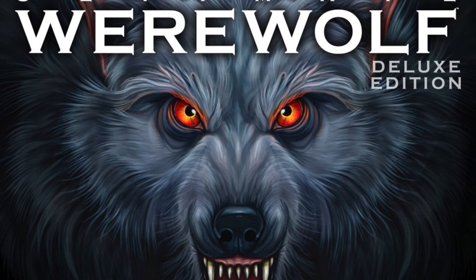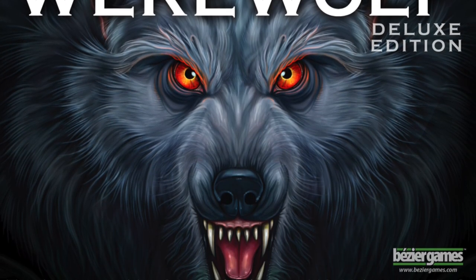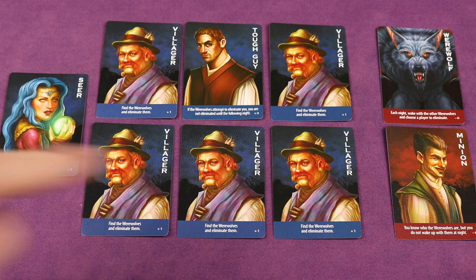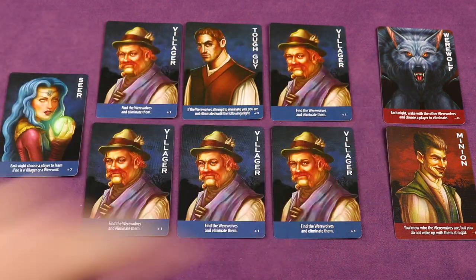Ultimate Werewolf Deluxe is the number one party game for up to 75 players. It's an interactive game of deduction for at least five players, and you'll be on one of two teams: the villagers or the werewolves.